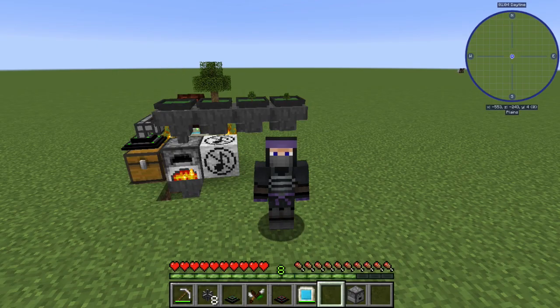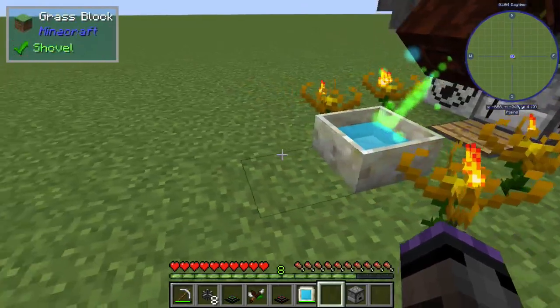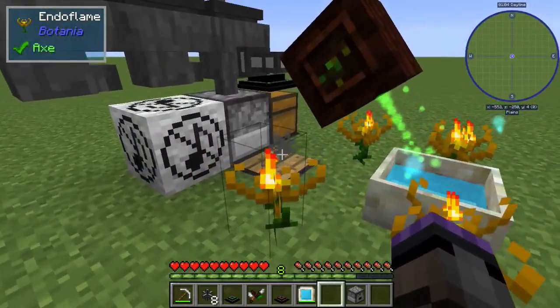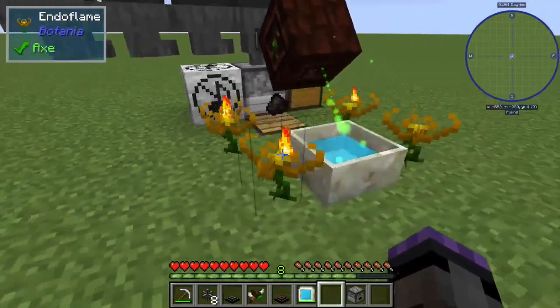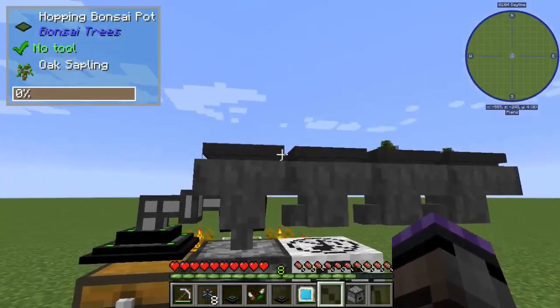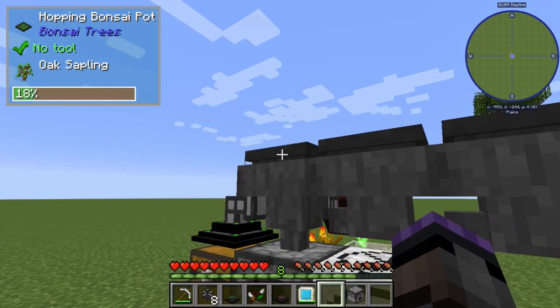Hello everyone, it's Scott Omarro, and I want to show you a compact and relatively simple setup for fully automating endo flames for Botania. I have four endo flames here, and they're some of the best early game ways to get mana — and even later in the game. This setup is fully self-feeding.